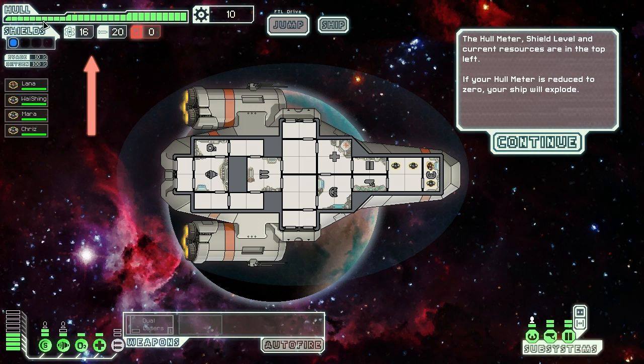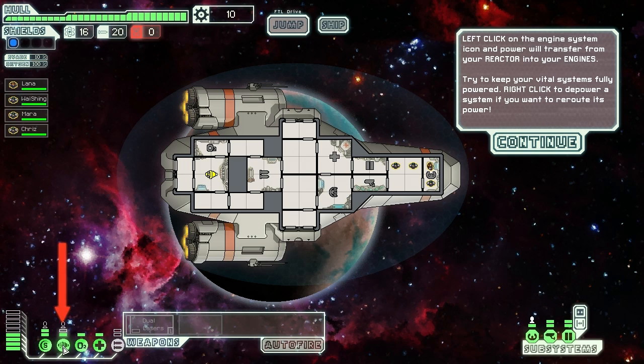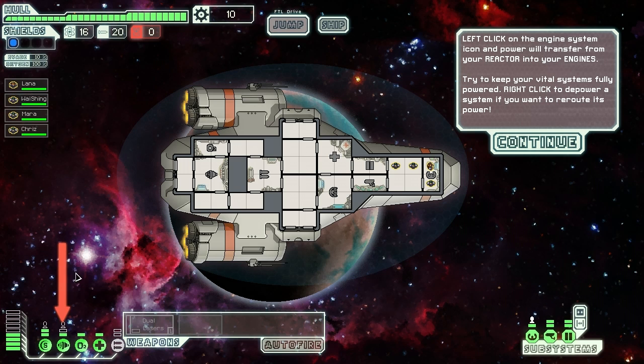The hull meter - this is a big problem for me always. For some reason, just out of nowhere, my ship is dead. The hull health is all the way down and I take one shot and it all just falls apart. It's terrible. The hull meter, shield level, and current resources are in the top left. If your hull meter is reduced to zero, your ship will explode - yes, that it will. We should get going but your engines are currently powered down. Green system boxes are powered, white system boxes are unpowered. Left click the engine system icon and power will transfer from your reactor into your engines. I love this - it makes you feel like a real ship captain. The shields are actually the upgrade I tend to go for first.